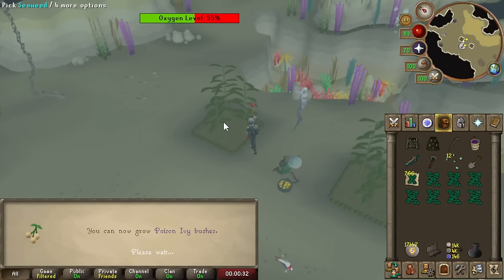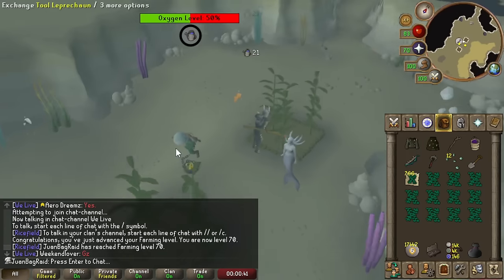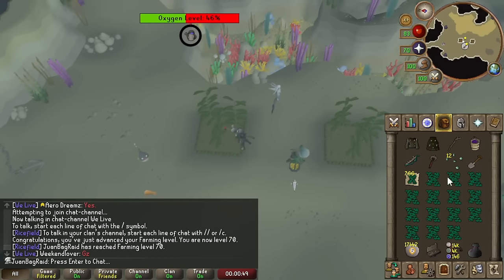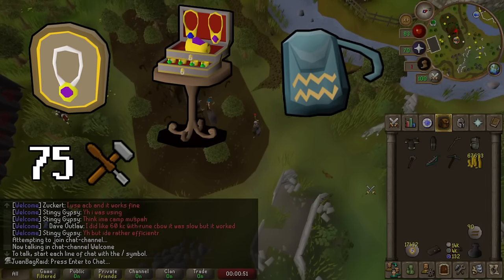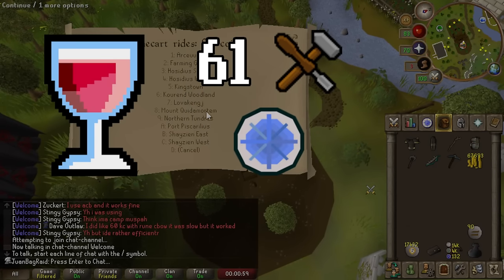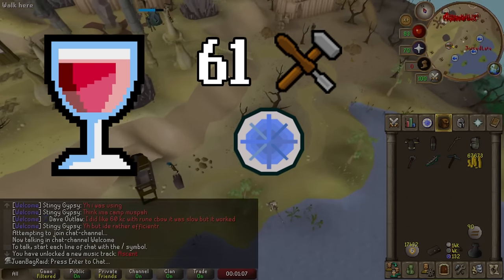I just hit 70 farming - that's pretty sick. I think that's Poison Ivy, which is also a Sandy achievement. We're just using up all the seaweed from Elf Crabs. Speaking of Giant Seaweed, I will be using it soon to train crafting to 75 for Glories for the house, a Jewelry Box 2, and the ability to make the Vine Room Pouch. That requires the Super Glass Make spell to use with Giant Seaweed, which means I need Lunar Diplomacy. However, that requires 61 crafting before I can do the quest, so I have to find a way to train my crafting - and I've already figured that out through star mining.